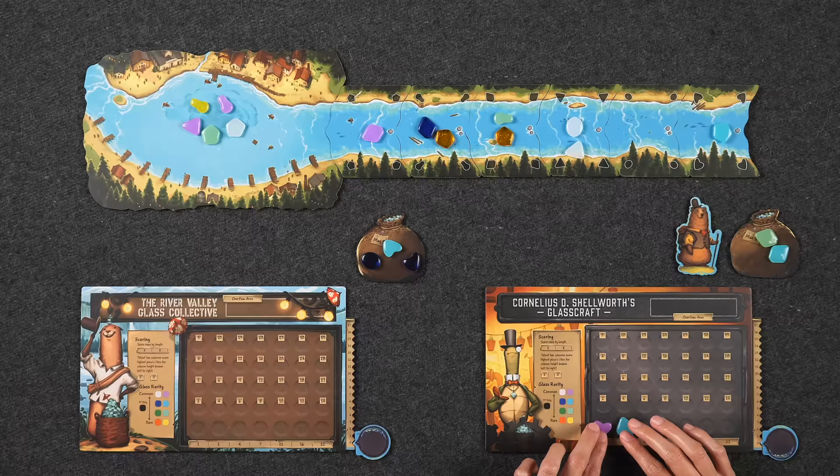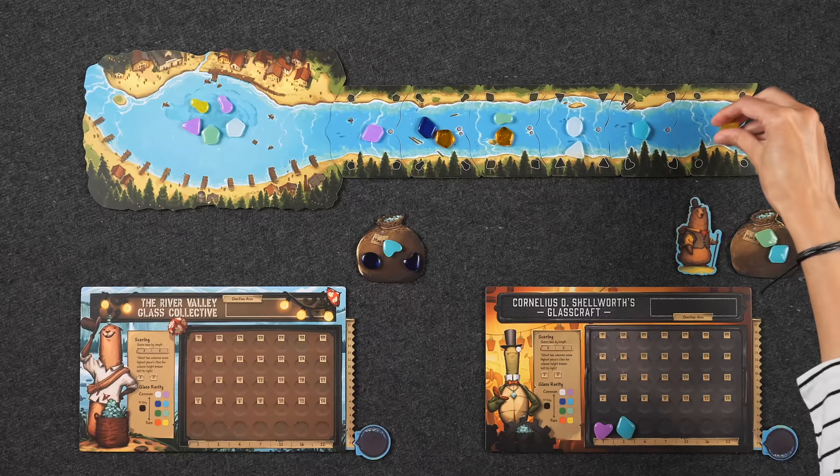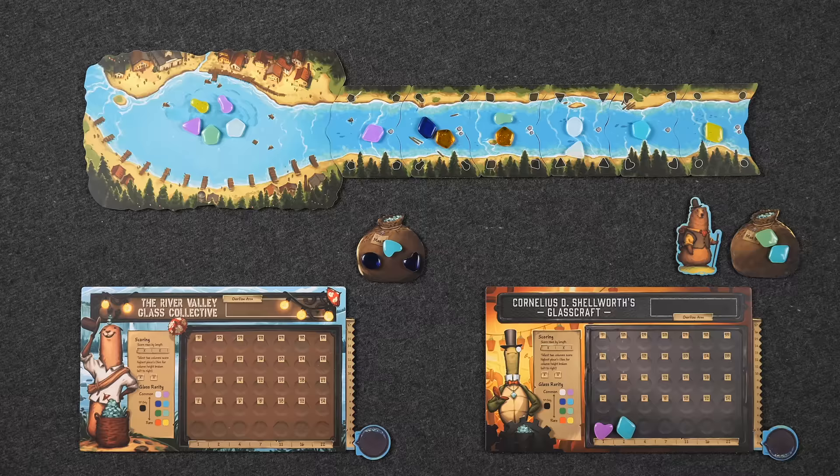And now the river flows — this tile goes to the end. How many stones? One stone, one glass. There we go — oh, a very rare yellow! You want it? Not right now. All right, back to you.